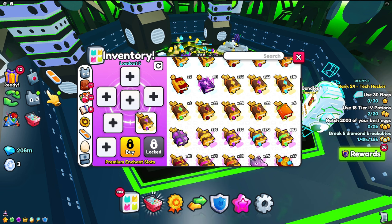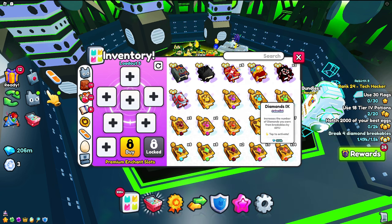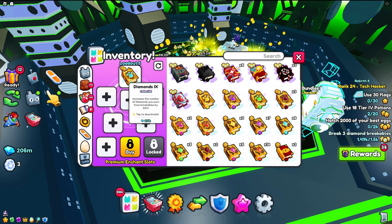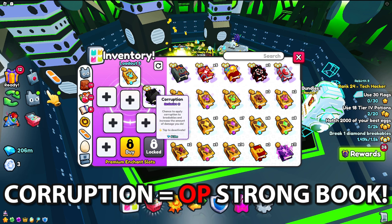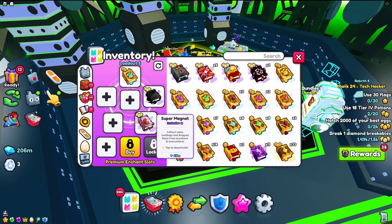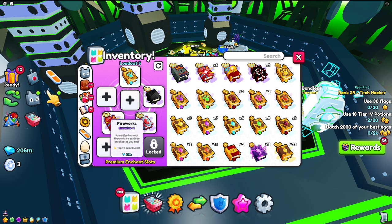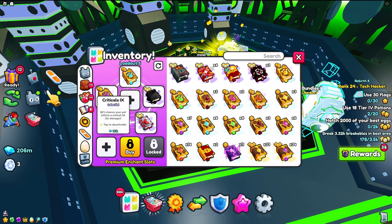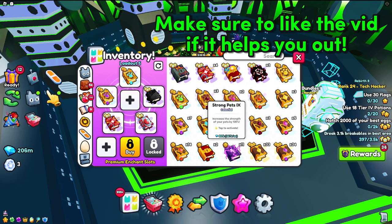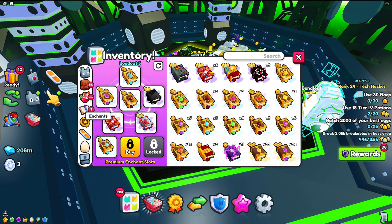For the pay-to-win or rich free-to-play setup: put the best Diamond book, and I also recommend the Corruption book — it's like a super OP Strong Pets book. Add a Super Magnet, which is like a super OP Magnet 3 book. Also Fireworks, which is like a super OP Lightning book for breaking breakables. Then a Critical 9 book, a Strong Pets 9 book, and fill the rest with Diamond books, because even two of them is better than one despite the diminishing compound effect.